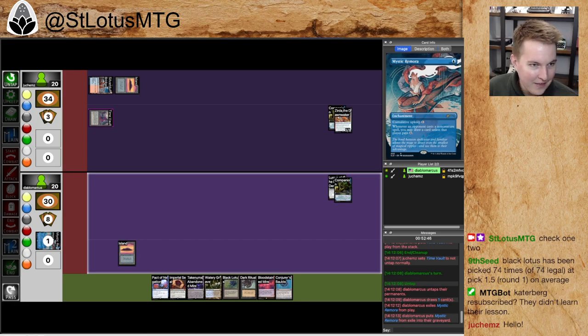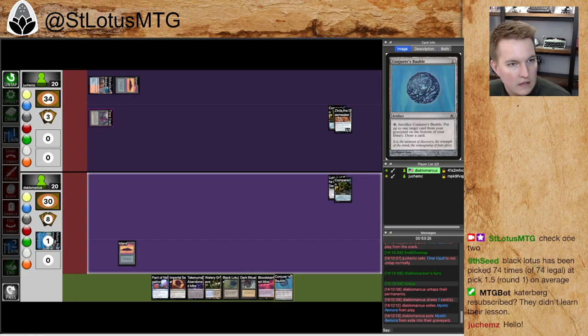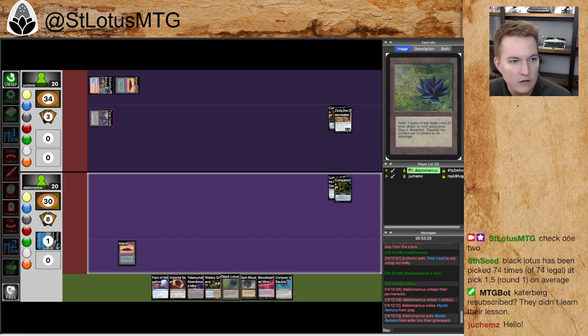Having Conjurer's Bauble plus Imperial Seal means I can generate a Demonic Tutor on the fly. Black Lotus, Dark Ritual, Imperial Seal for Vampiric, Conjurer's Bauble — that's five spells. Casting Dark Ritual and Black Lotus is seven, Imperial Seal is eight, Conjurer's Bauble is nine, then draw into the Death Wish, going to get Tendrils. I haven't checked the mana on that, but if the mana works, that would be a pretty good line. Let's see if that's the line I go for, or if past me was smarter and found a better one, given that the mana may or may not be there.